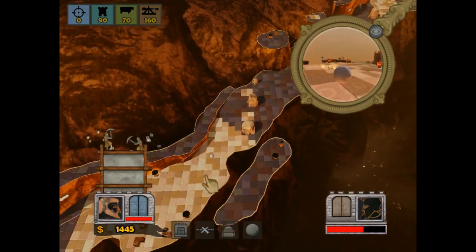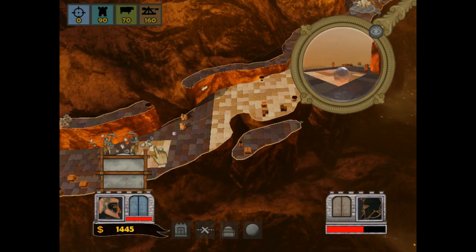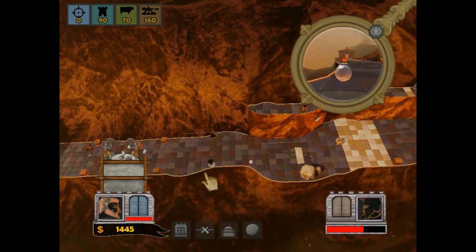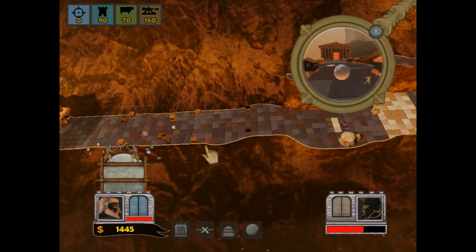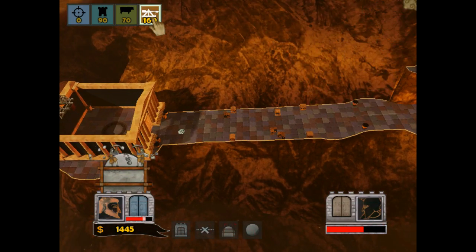Now we can zoom to their boulder and start bombarding with the free catapult shot. But he's going quite fast, so it's going to be reasonably difficult to actually hit the guy. Aww, that was close. I didn't manage to hit him - that was a fail.